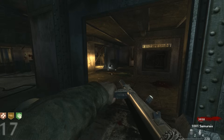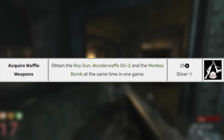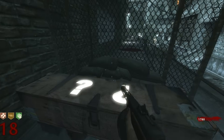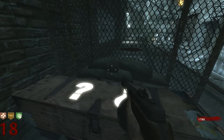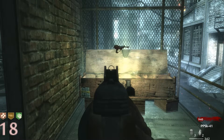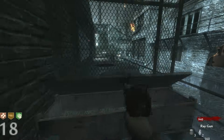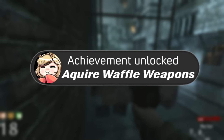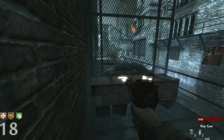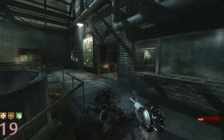That leads us into the next achievement: Acquire Waffle Weapons — Obtain the Ray Gun, Wonder Waffe DG-2, and the Monkey Bomb at the same time. We already have two out of three, we just need the Ray Gun. After many rounds of point whoring and having to give up the PPSH, we were able to grab the Ray Gun from the Mystery Box and complete Acquire Waffle Weapons.